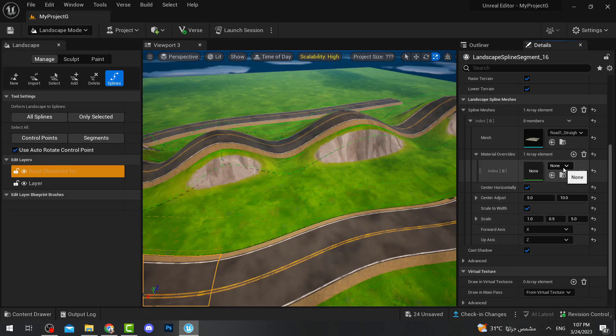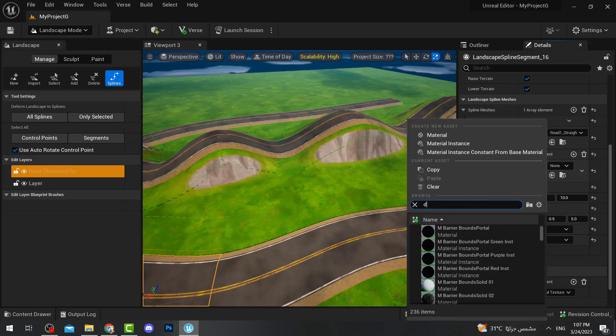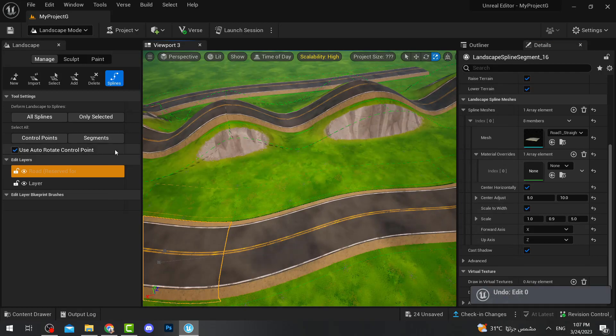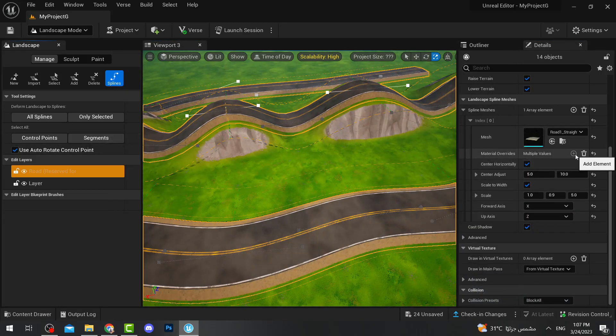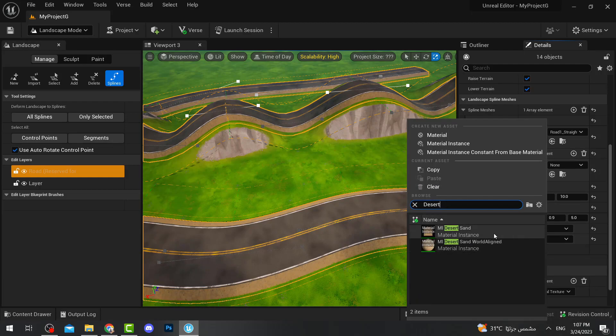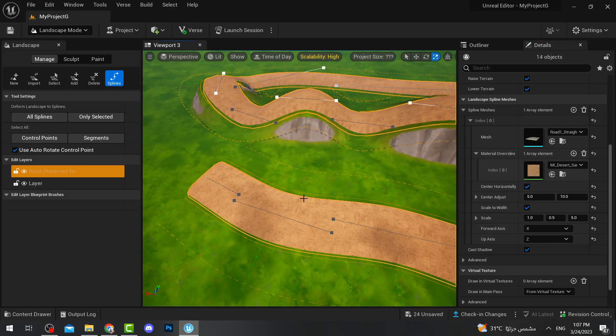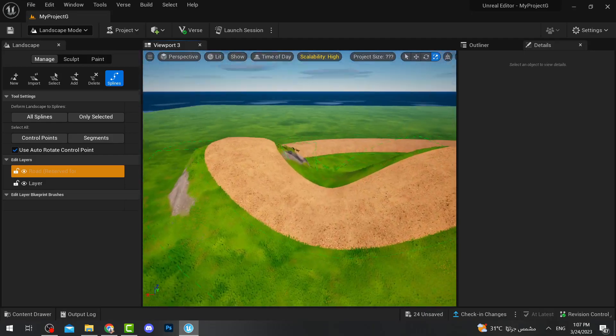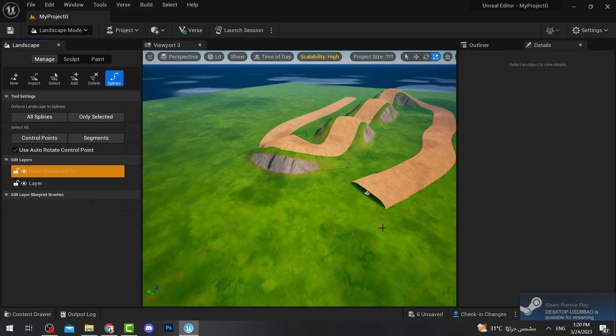If you don't like the default road street appearance, you can add a material. Press Segments to select the entire road, go to Material Overrides, and apply a new material — for example, a desert material. The road will be completely changed from a normal road to a desert road.